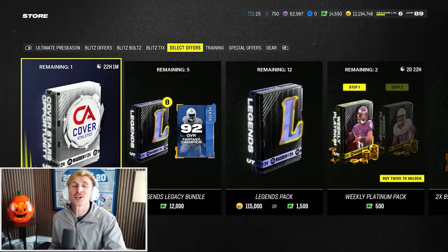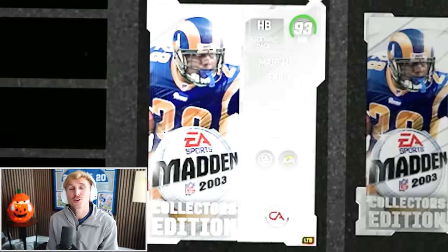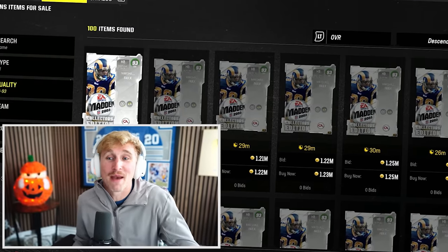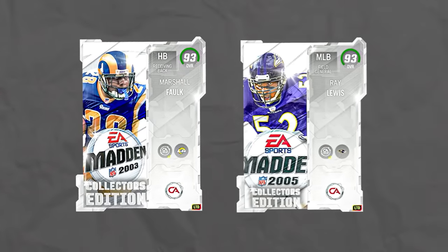What do we have here? A cover stars opportunity pack. If you're confused, don't worry, I'll explain. EA just dropped a promo that they have never dropped before. They're calling it cover athletes and they're dropping two a week. So what we're getting is players that have been on the cover of Madden, meaning we're going to get some serious historic studs. The release that just dropped: Marshall Falk Madden 03 and Ray Lewis Madden 05.